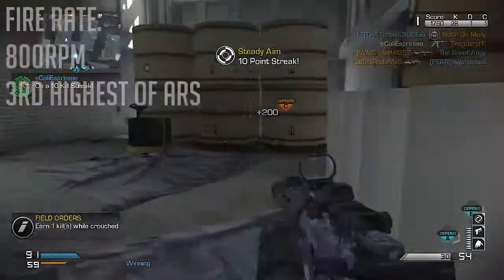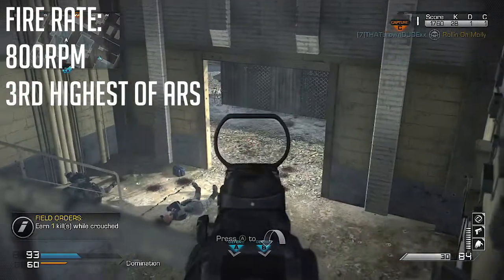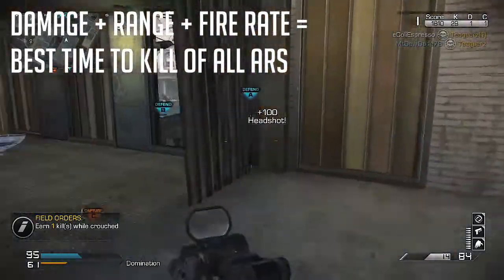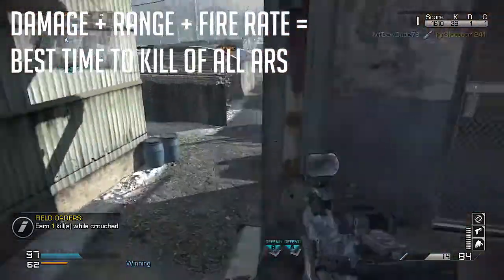The rate of fire of this weapon is 800 RPM — the third highest fire rate of all the ARs, with the FAD and the ARX being first and second. One of the beautiful things about this weapon is the combination of damage, range, and fire rate all together, giving you the best time-to-kill of any AR in Call of Duty Ghosts.